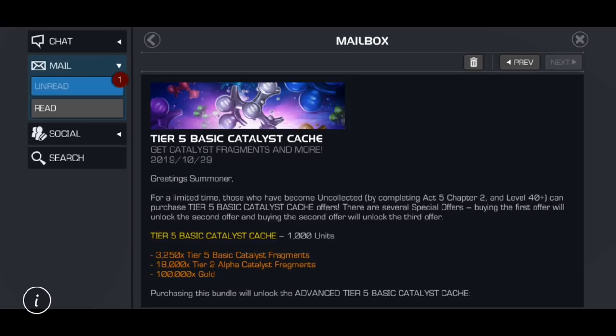22,000! Which Kabam is still putting at the value of $200 to $300 in some of these offers - from one crystal. Besides that, you can do the old school method of selling tier 4 basic catalyst, and you can get them in the glory store as prices continue to improve over time.